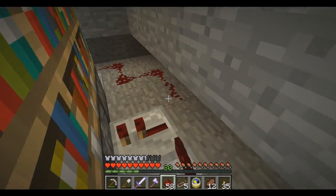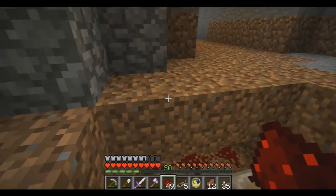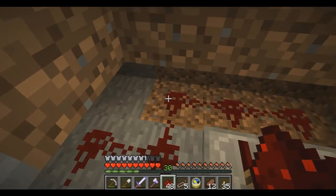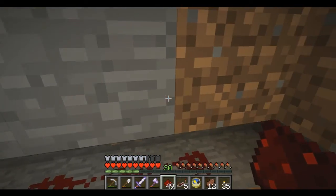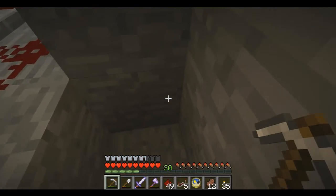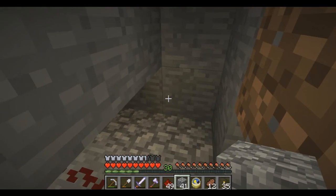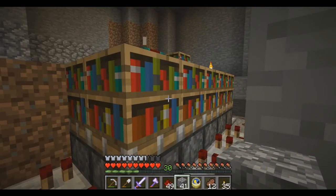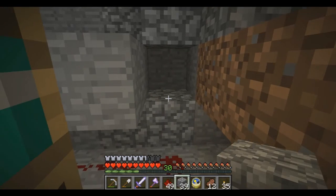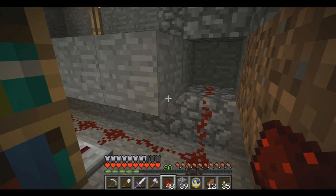There's probably an easier way to do this redstone, but I don't care. Oh hey, iron — let's grab that. We have smoothstone. I'm not sure what I'm going to make this room out of — I was thinking sandstone and maybe nether brick would go well with it, but I'm not sure. We could half-slab the floor so the wiring doesn't show.